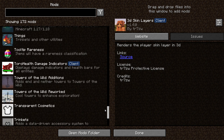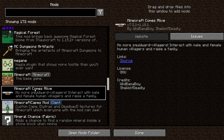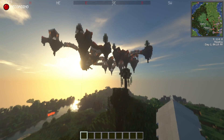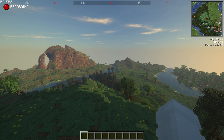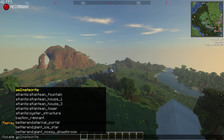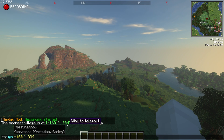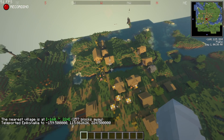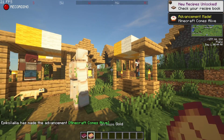No more squidward villagers! Once you're in-game, find a village. A good command is /locate village — it'll tell you the nearest village. Head over there and boom, there are people here.